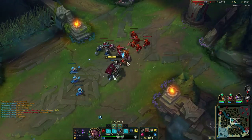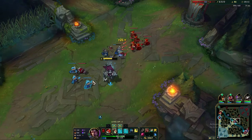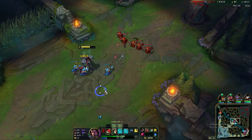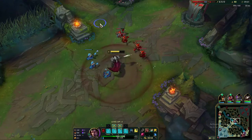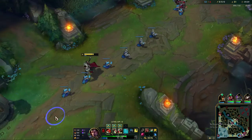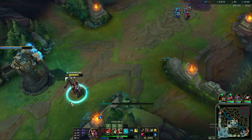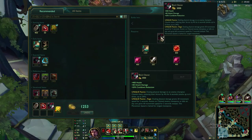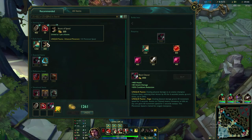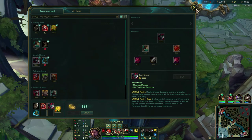One thing to note: if you spam abilities in lane and don't get kills, you'll be in a tough spot with mana. Without mana, Darius isn't his best — he's essentially a caster champion who relies heavily on abilities for full damage, similar to Renekton. If you don't have mana, push the wave fast and recall to restore it. For boots, Merc Treads are recommended since Darius suffers against CC and kiting.